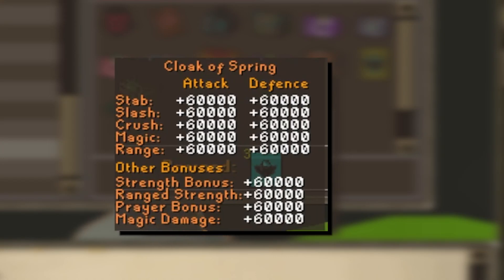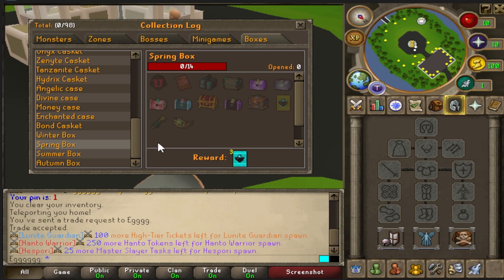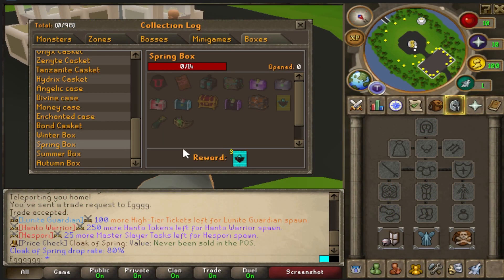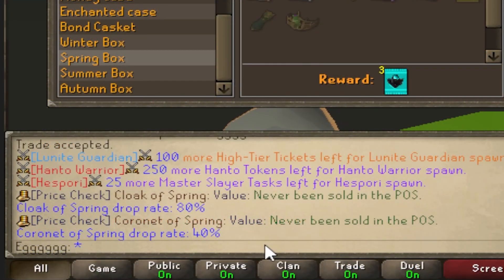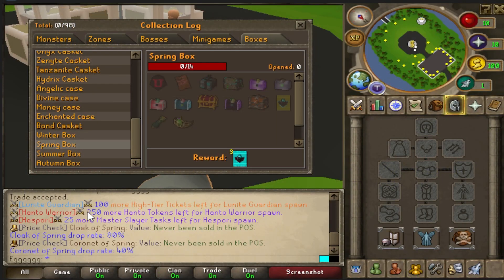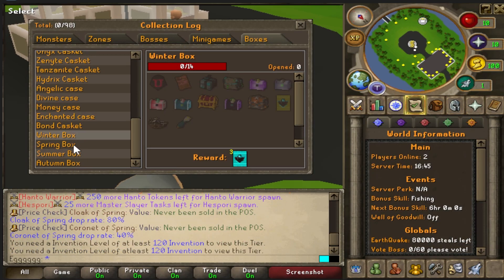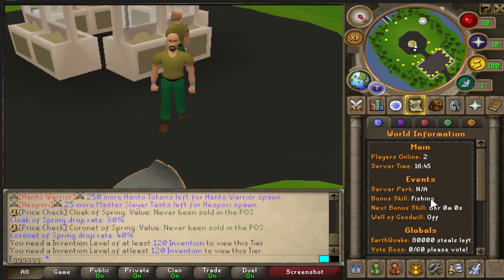First, the Cloak of Spring, giving 60,000 stats and a flat 80% drop rate bonus. As well, the Coronet of Spring, giving 40% drop rate and a huge damage multiplier. With such strong items, they're going to be crazy rare. And I want to mention — if you actually manage to get all four of the seasonal Cloaks or Coronets, you can actually combine them into the King set for even better stats and damage bonus.